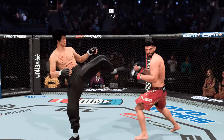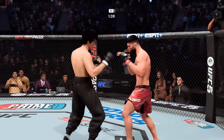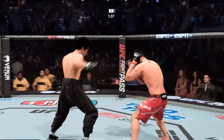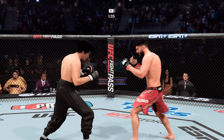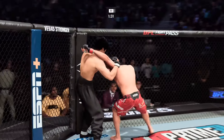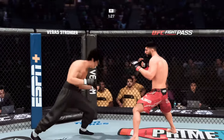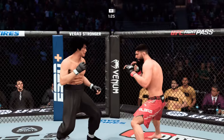Nicely done. Now gets an underhook to get a more dominant position — he's in a good flow right now. Landing big shots to the body. Nice knees by him. He does not discriminate; he is throwing to all parts of the target tonight. They talk about using all your weapons — tonight he is using those knees to slow down his opponent.